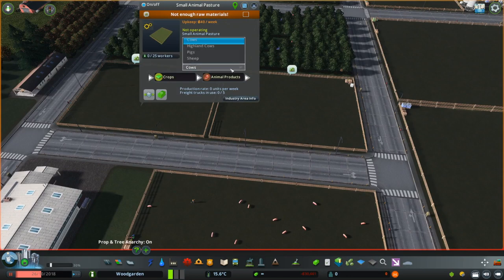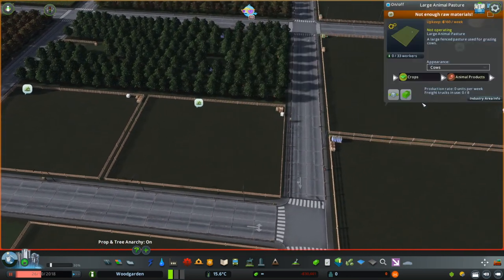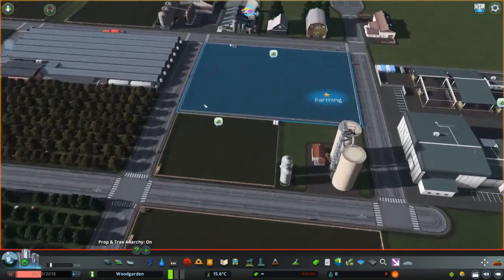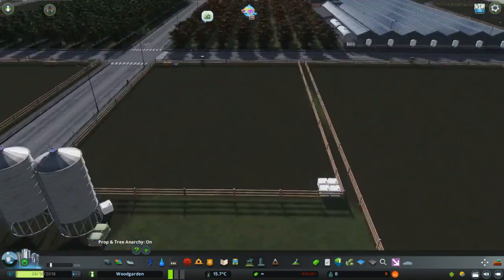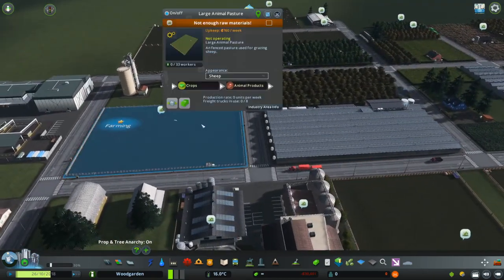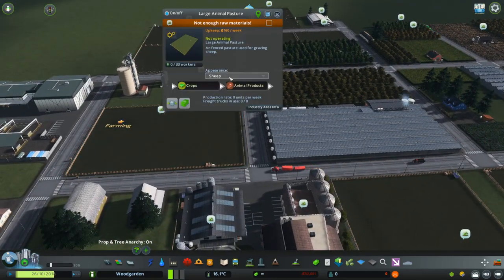It's cows. I have sheep somewhere — highland cows, sheep. We don't have any sheep yet. But needless to say, you can pick and choose what you'd like. If you'd like sheep, great.